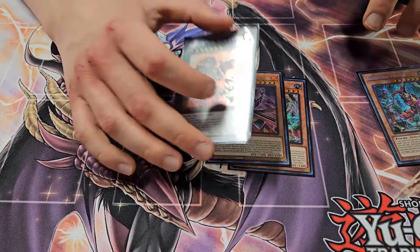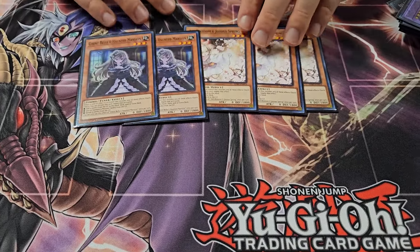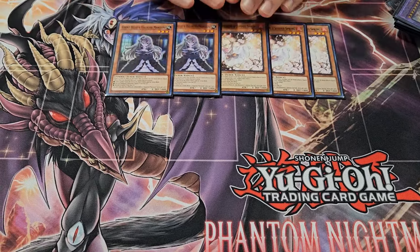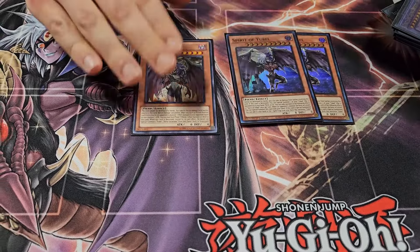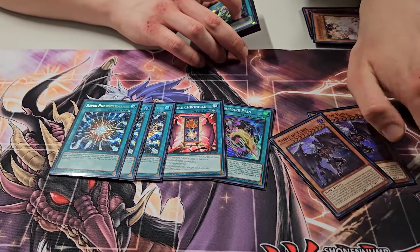For hand traps we have 3 Ash and 2 Bell. Normally Banquish Soul plays 3 Bell, 3 Shifter, 3 Ash. I decided to cut down on these to fit the engine, and I specifically decided to fit the U-Bell stuff — the reason I played this deck today. 2 U-Bell Spirit, 1 Regular, 1 Nightmare Pain, 1 Mature Chronicle, 3 Super Poly. Today when I played, Mature Chronicle wasn't in the deck.